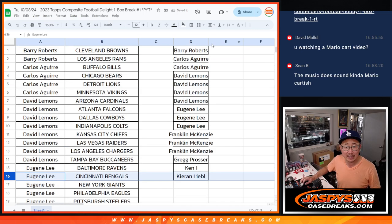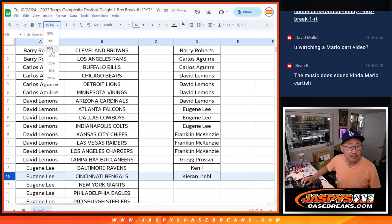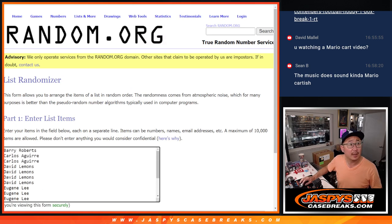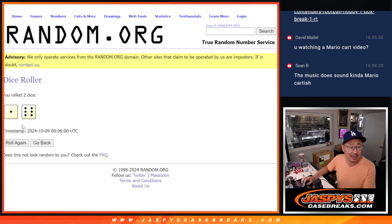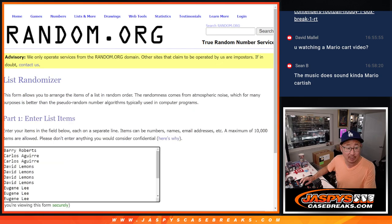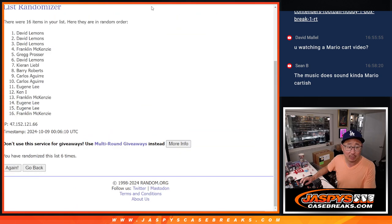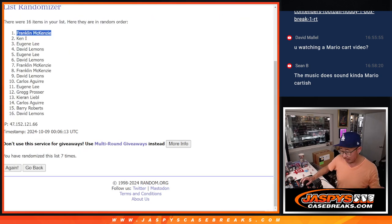That's 16 entries — everyone bought an even number of teams, great job. Let me double check: Barry, Carlos with two, David's four, Eugene's three, Frank's three, Greg, Ken, Kieran. The Mets do indeed take the 2-1 lead in the series. Name on top after seven — one in six, seven times gets the Hit Parade box. Rolling the die seven times — and on the seventh and final roll, it's Frank! Frank, after seven times, you are the winner. If you are present, let me know.